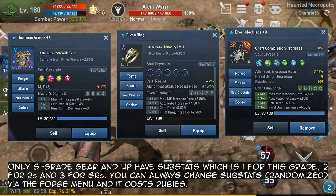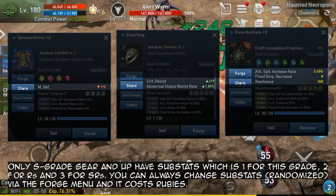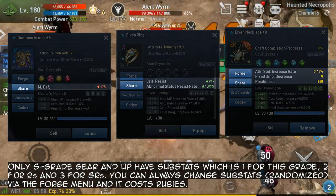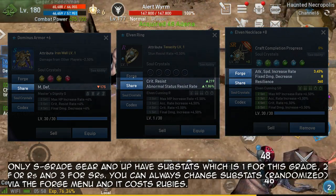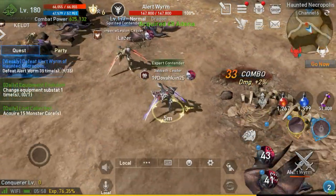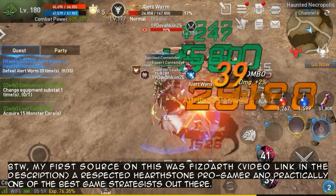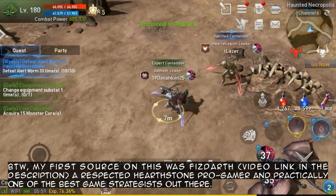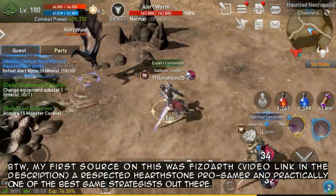Only S grade gear and up have substats — one for S grade, two for Rs, and three for SRs. You can always change substats via the forge menu, and it costs rubies. My first source on this was FizzDarth, a respected Hearthstone pro gamer.